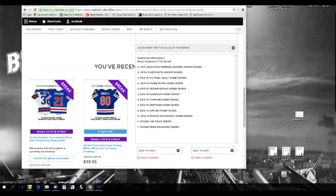The boxes in here: two SEC Gold Rush boxes, 2015-16 Artifacts Hockey, 2015-16 In the Game Final Vault, 2014-15 Fleer Ultra, 2013-14 Crown Royale, 2013-14 Playbook, 2013-14 Titanium, 2012-13 Certified, 2012-13 Limited, and 2012-13 Rookie Anthologies.